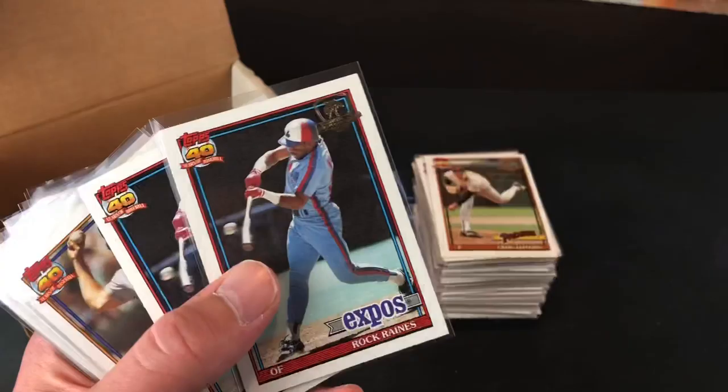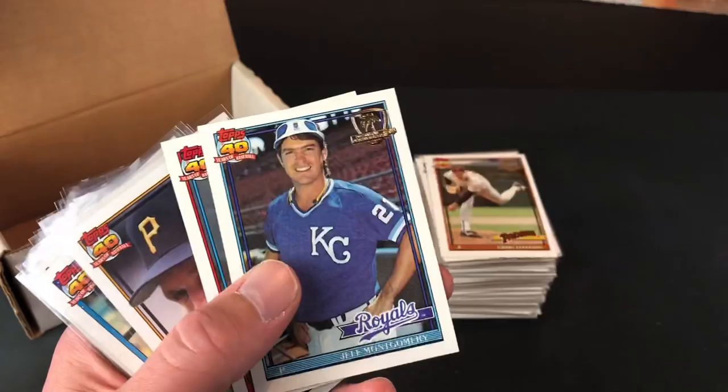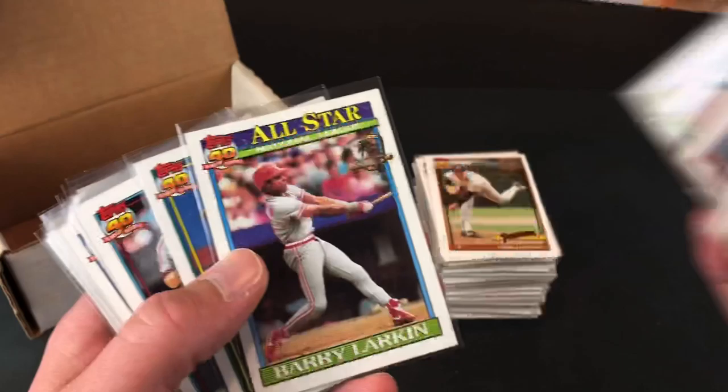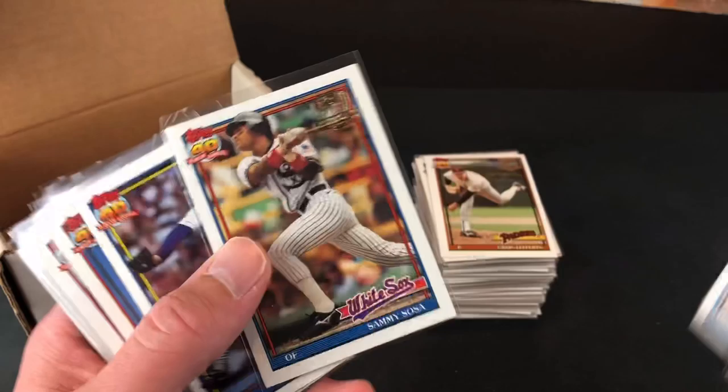But it made me think it was possible to complete the set. So I've been looking online — I really haven't looked too much lately; I've had these in this box. Matt Williams, Larkin is a nice one — the all-star card; he has another base card in this set. And Sosa is also a really nice one too.